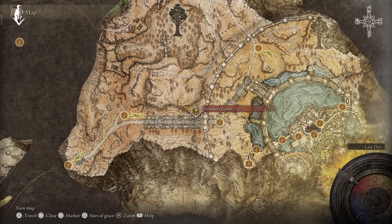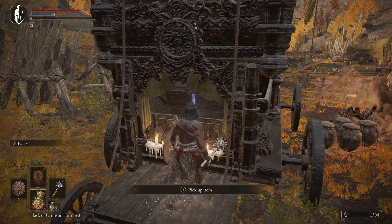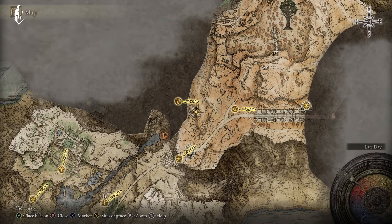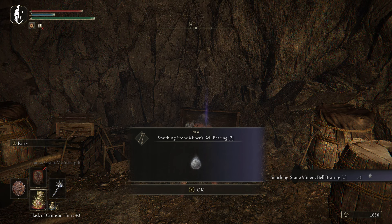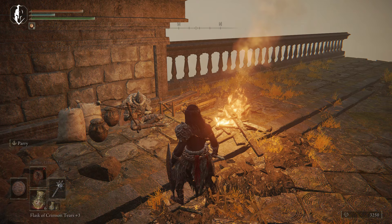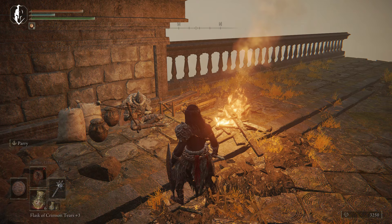Then we're going to come up to the Perfumer's Grotto. You saw we went up to the Dectus Lift with our Dectus Medallion. Make sure you grab this Perfumer's Grotto site of grace. And then we're coming to grab the Great Shield Talisman, which is huge for this build — it adds a ton of guard bonus to your shield. Here it is on the map. And then while we're in Altus Plateau, we're coming over and we're going to grab Bell Bearing 2 in the Sealed Tunnel. Here it is on the map.